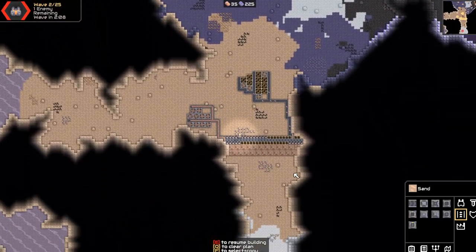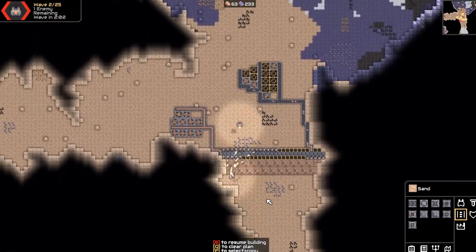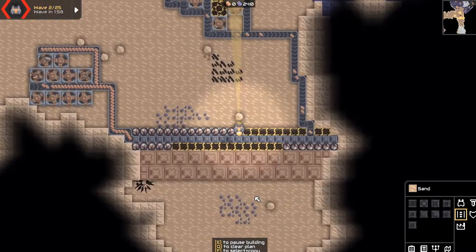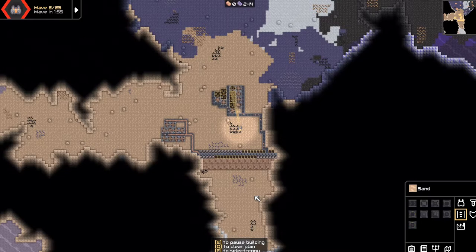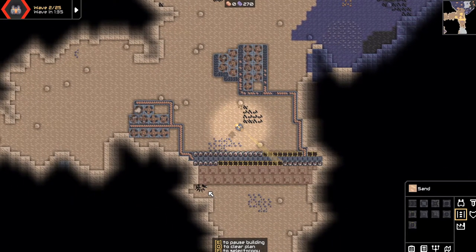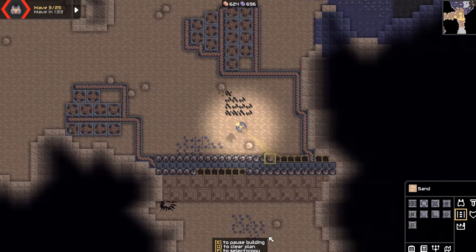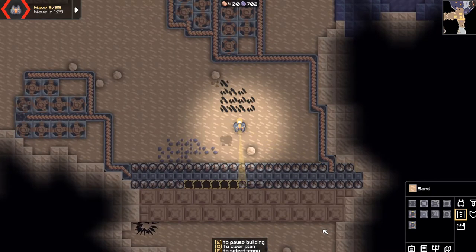Okay here comes the first wave and I'm not done making this. I think that was a suicide unit — so some units are suicidal and just rush in to bomb your walls to destroy them, hopefully for the enemy, so they can come through more easily. Enemies will just ignore your defenses honestly — their goal is just to get to your base and destroy it. It doesn't matter if you have an entire gun wall: if they can walk over it, they will.